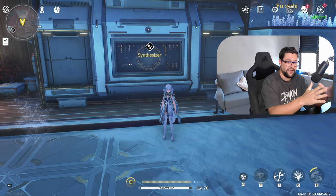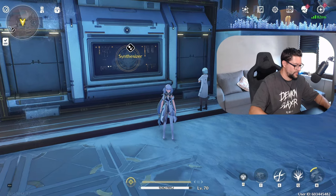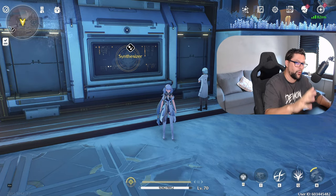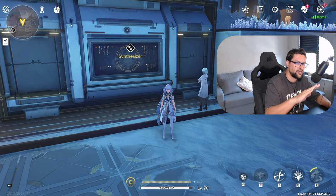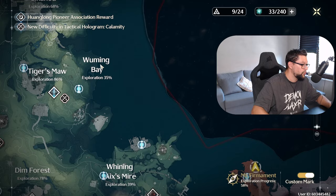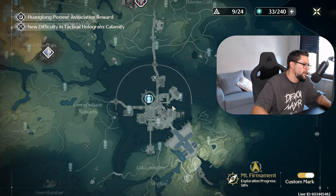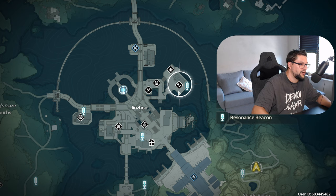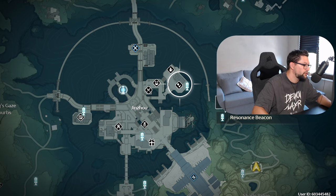So, Synthesizer — first of all, small disclaimer. If you have been playing the game a little bit, you know what the Synthesizer is. If this topic is too easy for you, you don't have to watch this video. It's more of a beginner's guide. So let's talk about where you can find the Synthesizer. You may be seeing it in Jinsho over here. If you zoom in on the main city when you start, you will be around Jinsho, and here with this icon, this is the Synthesizer. You can find it over there.